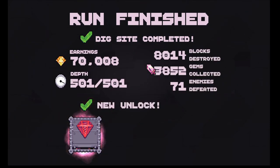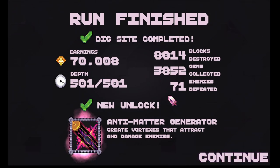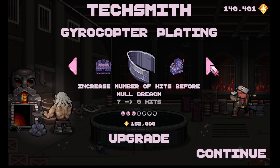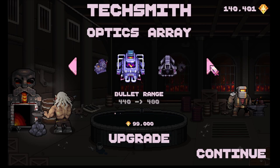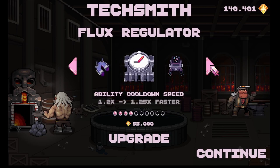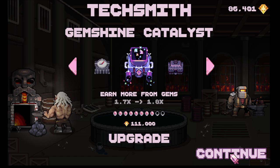I'll take the 70,000. New unlock — Anti-Matter Generator: create vortexes that attract and damage enemies. Interesting. Kind of like the magnet that we got stuck in — we can use that same tech against these guys apparently. I think this might be interesting to get, and it's not too expensive, so let's go with that.